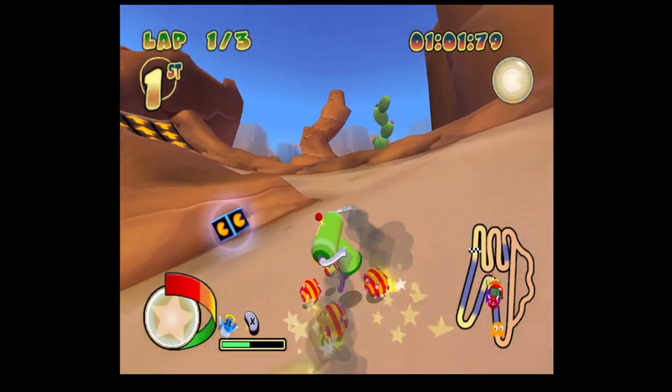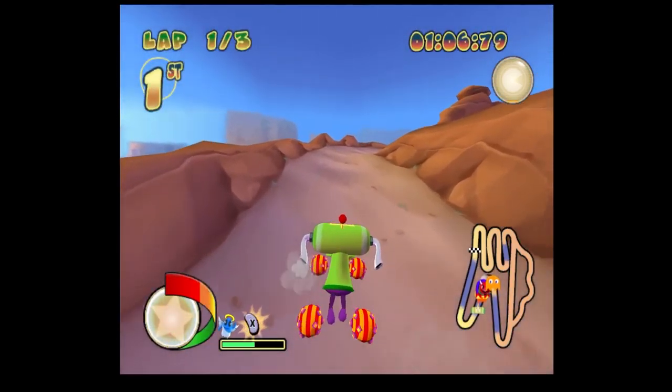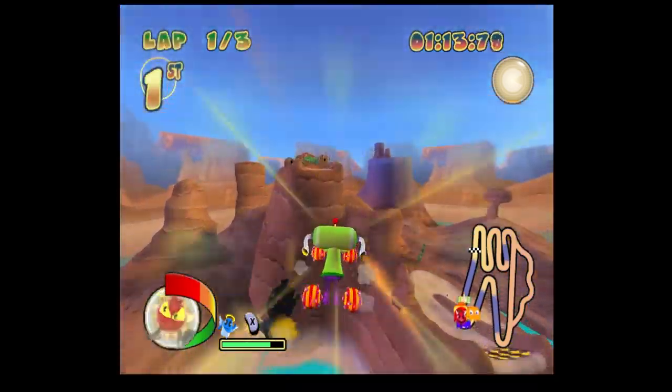One thing I'd like to mention: the boost comes out of the Prince's ears — I guess those are ears. The Prince doesn't even have a car. It's just an invisible car with two of the ball things from Katamari.